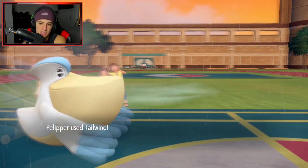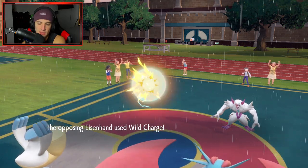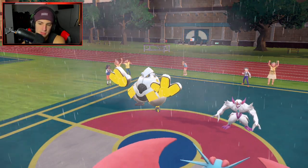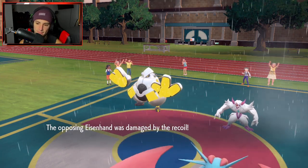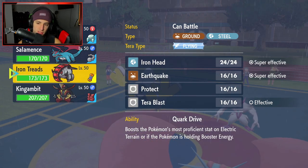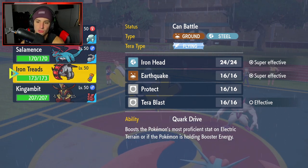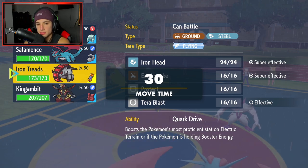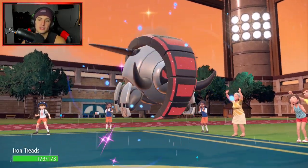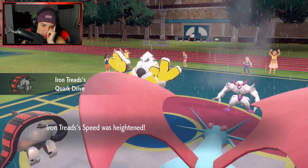Gambit's not looking bad. I can finish off targets or go into Iron Treads for free Earthquakes — I can save my Gambit for later, that could be good. Iron Treads flies out and EQ should KO, though it's cutting it close. He could potentially swap Corviknight in for Intimidate, but I'm just going to throw an EQ and pop a Hurricane right into the Grimmsnarl slot. Hopefully he's not setting up a Reflect — he's Terastallizing. Iron Hands is straight Ground type here.